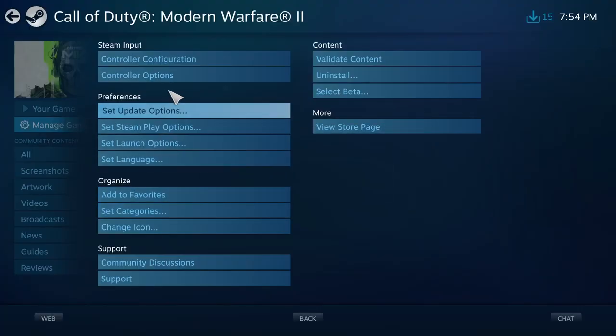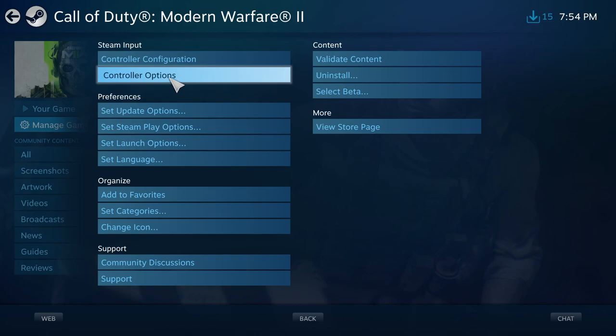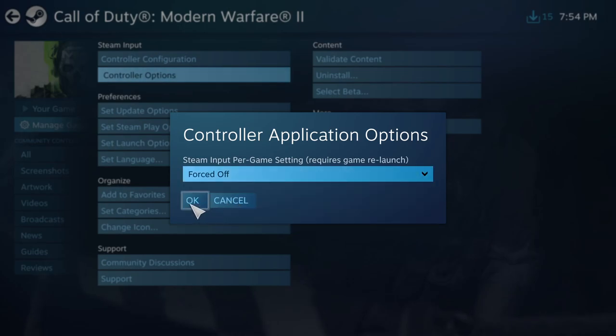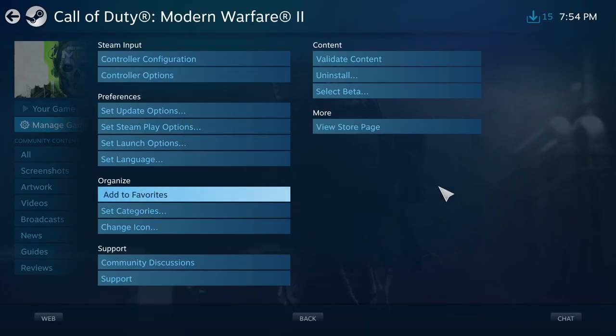Click OK, then launch the game and check. If you're still facing the problem, go to Controller Options once again, this time select Forced Off, then click OK and check. Try both Forced On and Forced Off and see which one is working for you.